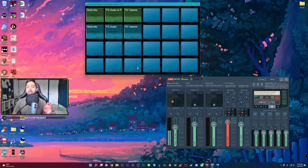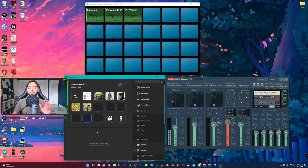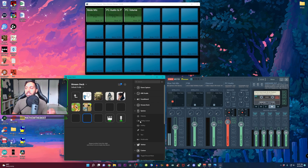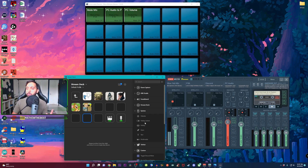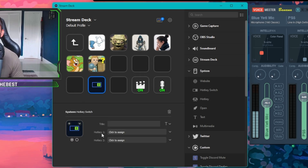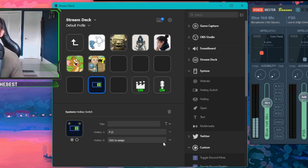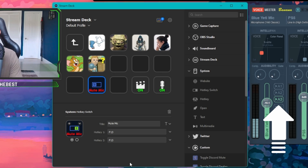Now let's go over to the Elgato Stream Deck and map everything we just set up in Voicemeeter. With the Stream Deck software open, drag over 'hotkey switch' from the systems tab. Under the dropdown menu, go to F keys and find F13 — which we assigned to mute mic. Do the same for the bottom one as well: F13. Name it 'mute mic.' Now whenever you click this button, you'll see in Voicemeeter it turns on and off exactly as planned.